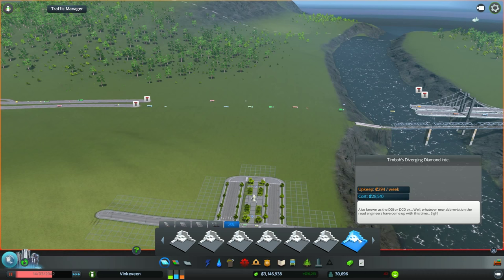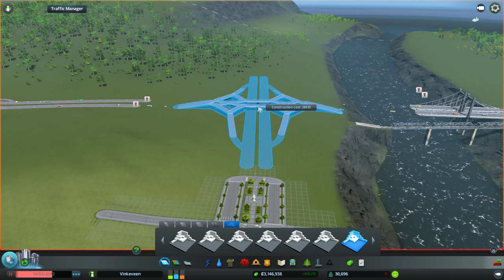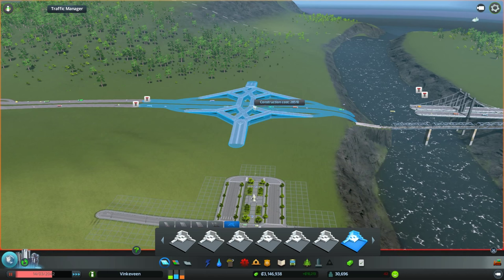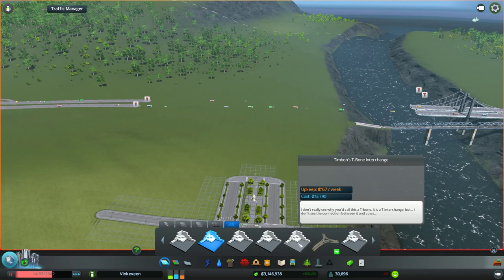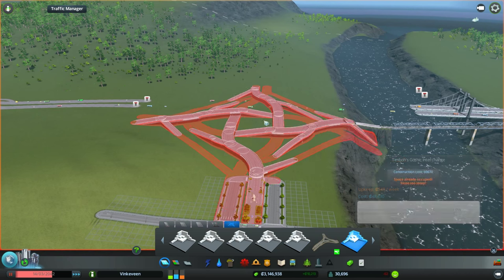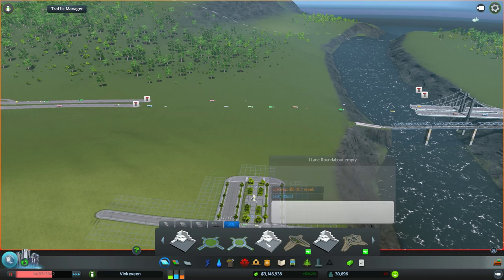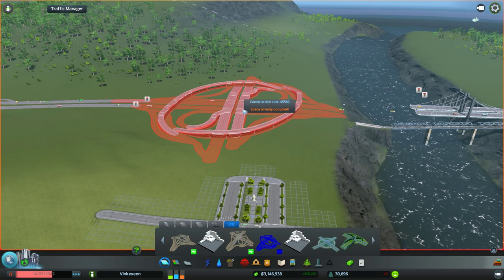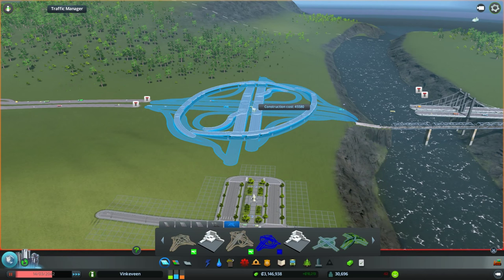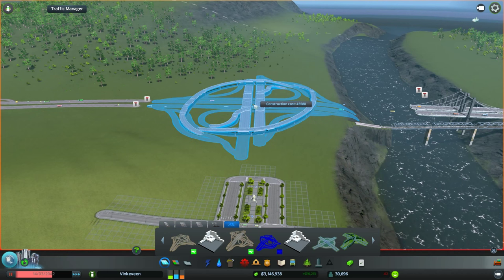Mini Roundabout. That's nice. Diamond something. I really apologize you guys — I'm probably going to cut some of this out. Small green roundabout — no thanks. One lane roundabout. Clover stack. Okay, you know what? This will do.